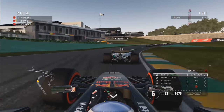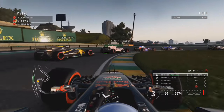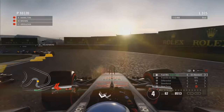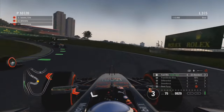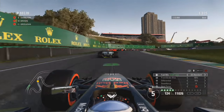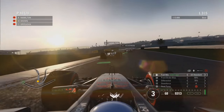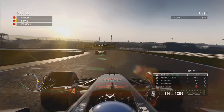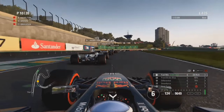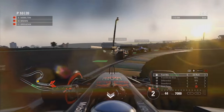Hamilton re-took the position we took from him — frustrating! We dive up the inside but he brake-checks me so quickly I did not expect it. I've gone up the inside but he's still there. Hamilton makes a mistake — I had no room to overtake him and I'm not going to go for a dive bomb from too far back, that would cause so many problems. Cutting to lap four: we dive up the inside of Lewis Hamilton again, elbows out for a cheeky corner cut.